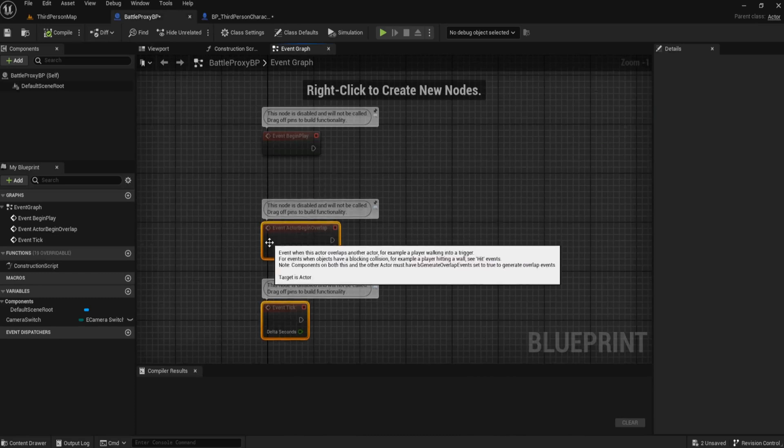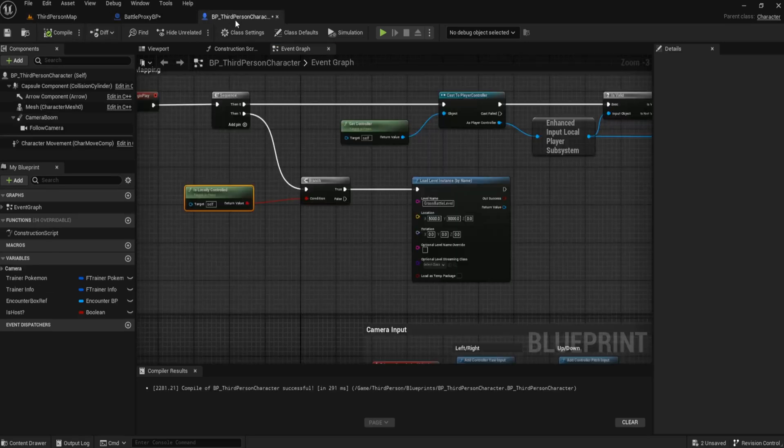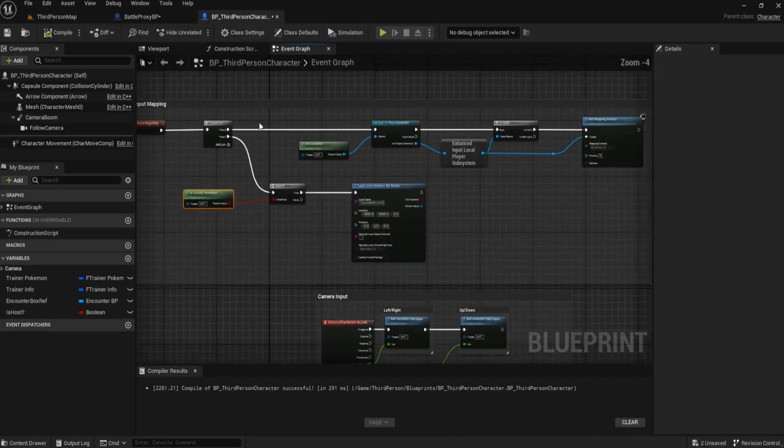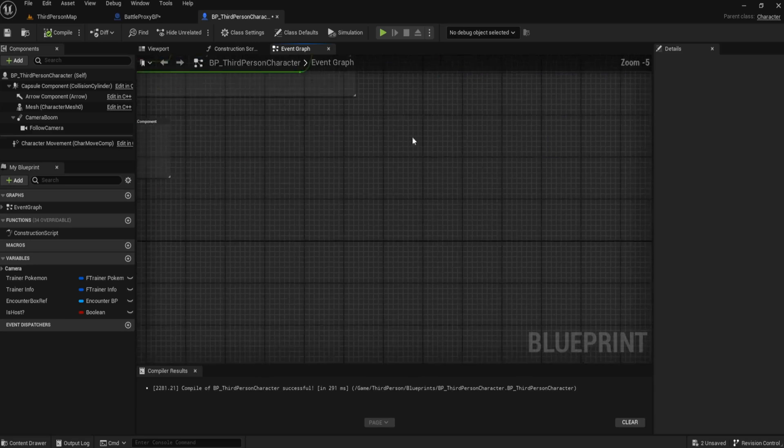The next thing is the battle proxy. This is basically going to control how the flow of battle works — the camera, the movements, the attacks, the damage, everything on the battle side of things. We want to spawn one in when we need one; we don't want it in the game all the time unlike the battle world. Today we'll get the battle proxy spawning in, and in the next episode we can start on the battle proxy code.